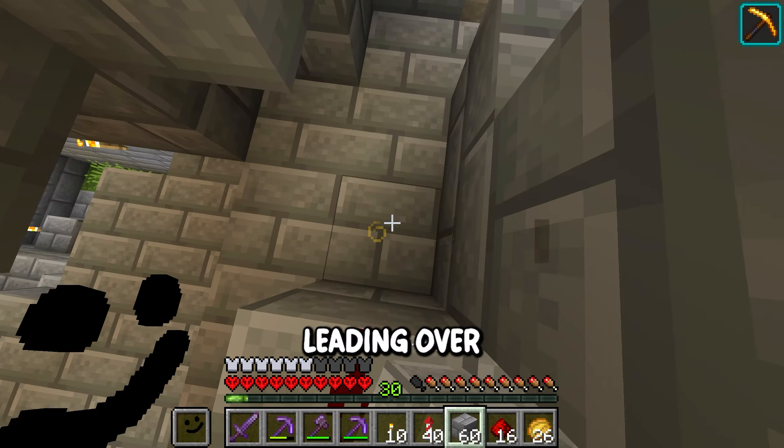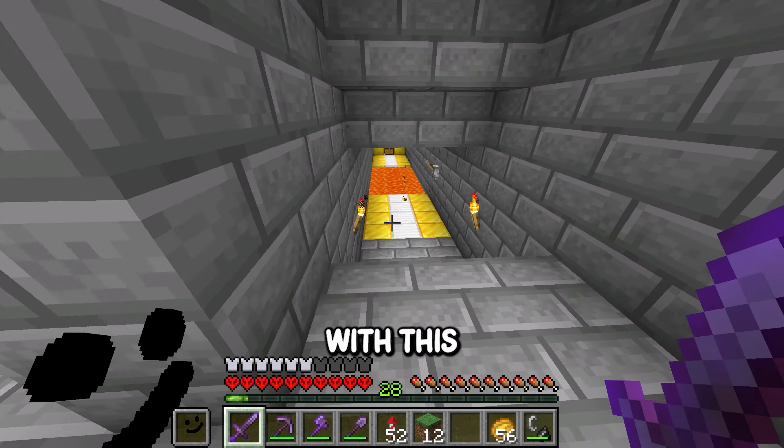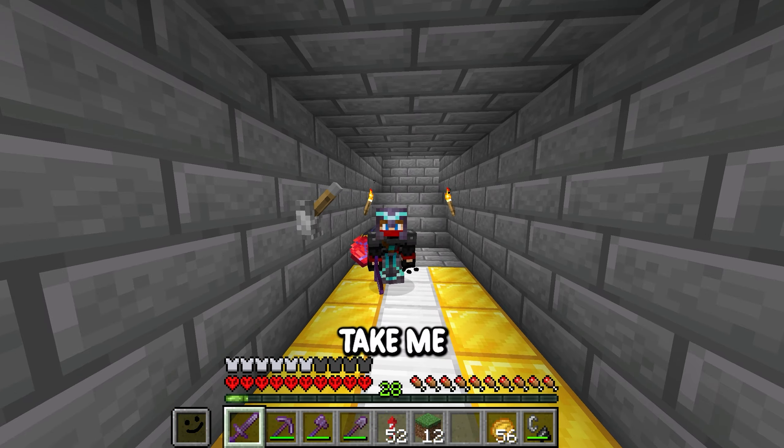Moving on, I started building up not one, not three, but two bedrooms on the top floor, with a lever leading over to our portal room. And the last thing we're going to do for the castle is build this underground hallway with this lava pit.